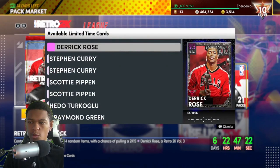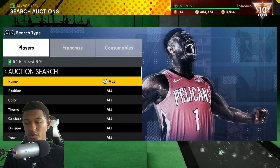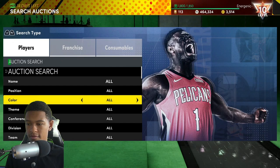In this video I'm going to be giving you the best snipe filters for the new Retro Volume 3 packs. We've got Dark Matter, Galaxy Opals, Pink Diamonds, and Diamonds and more. Make sure to stick around through the entire video because you don't want to miss out on any of these — these can make you a ton of MT.